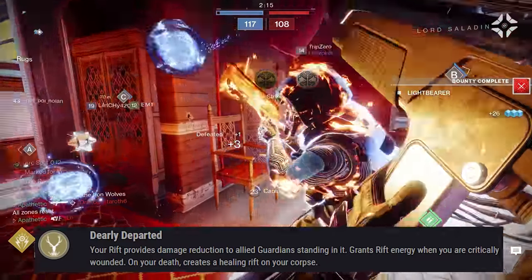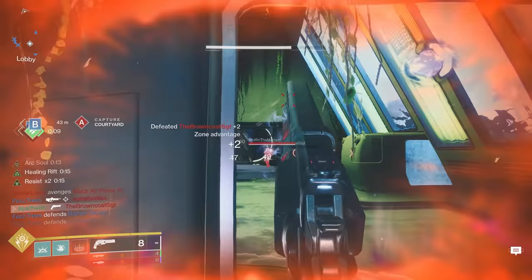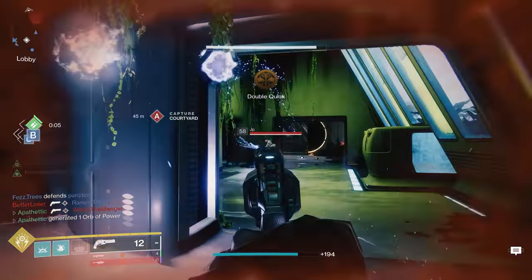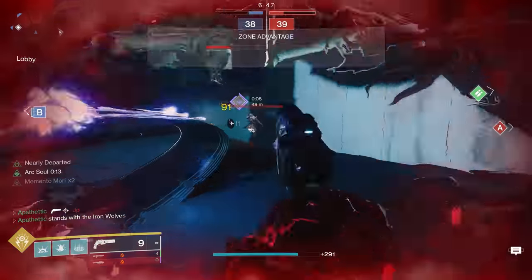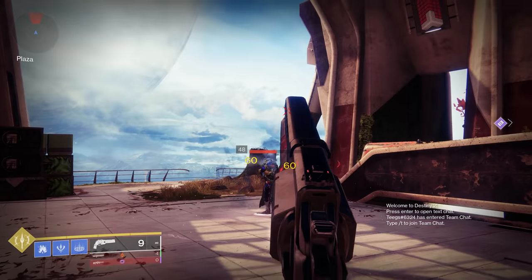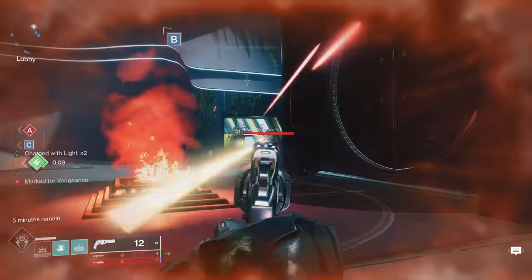The perk reads: your Rift provides damage reduction to allied guardians standing in it, grants Rift energy when you're critically wounded, and on your death creates a healing Rift on your corpse. The main change is now when you use a Rift while wearing the Stag, you and allied guardians who stand in it will receive a 15% damage reduction. Using 140s as an example, instead of doing 70 damage and being able to 3-tap, you now do 60 damage and are forced to 4-tap. This puts a ton of pressure on your enemy not only to land all their shots, but to do it quickly.